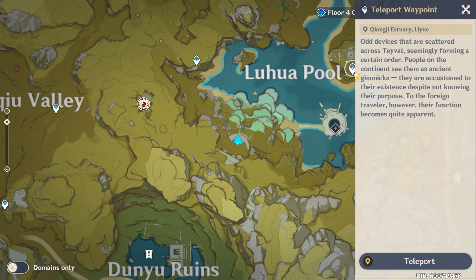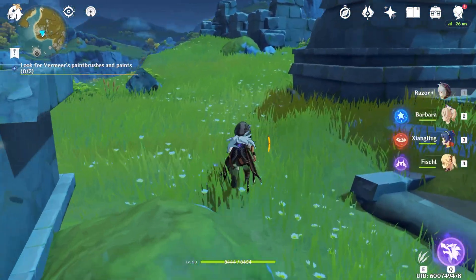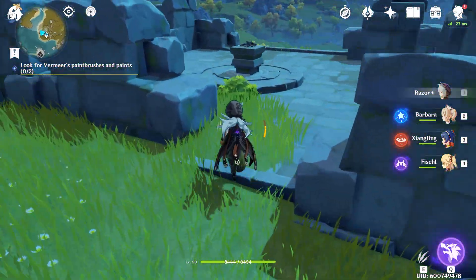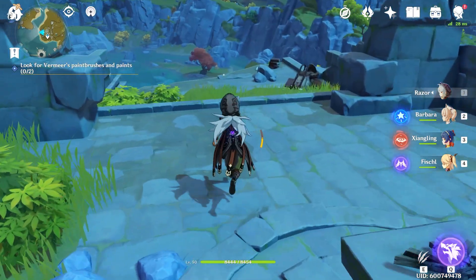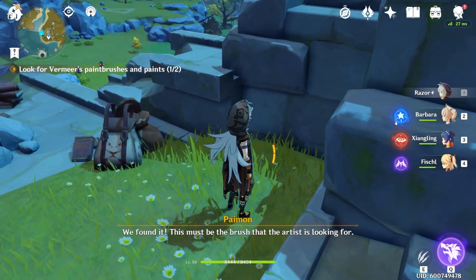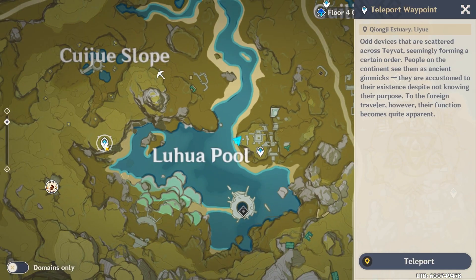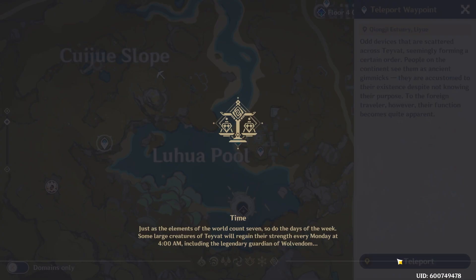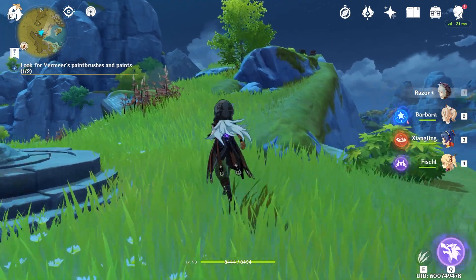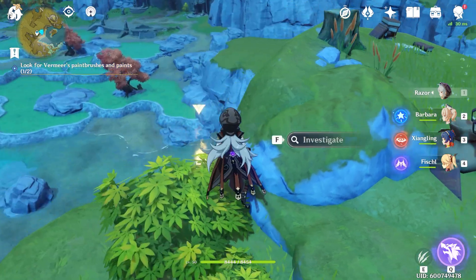The first item is going to be near this waypoint. Once you teleport here, you just have to go on the left side past the rune guard and you'll reach a small campfire-type site on a pedestal. Continue here and right hidden here is the brush. For the second location, press M and right across is a different waypoint — teleport there, rotate a little bit, go up this cliff, and the brush is right here.